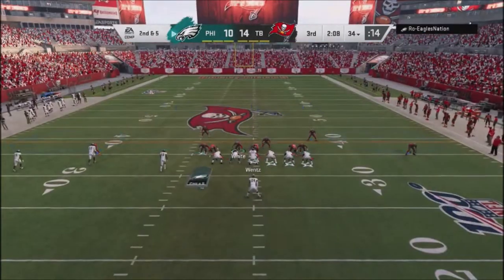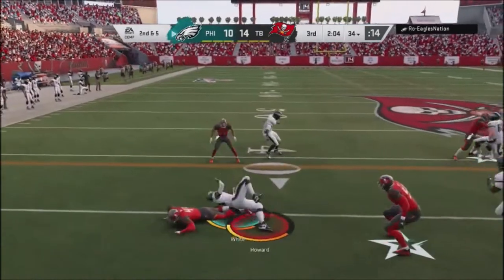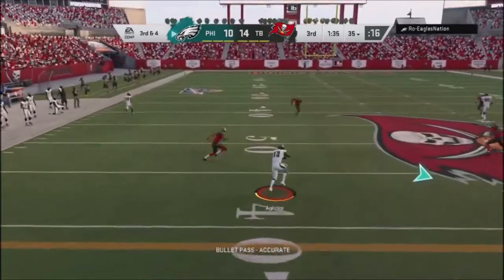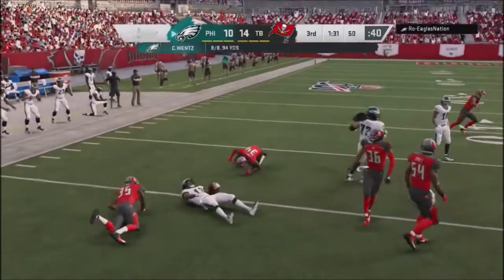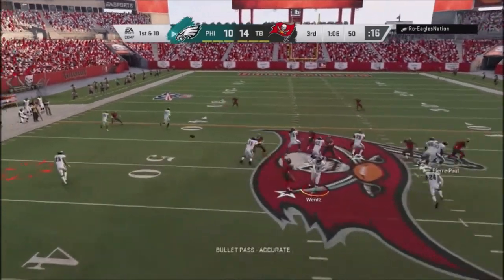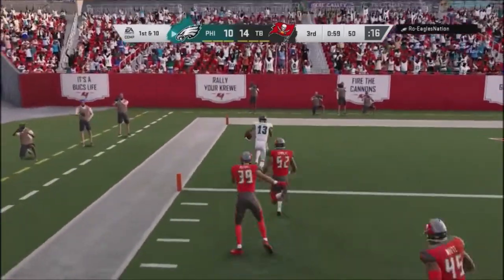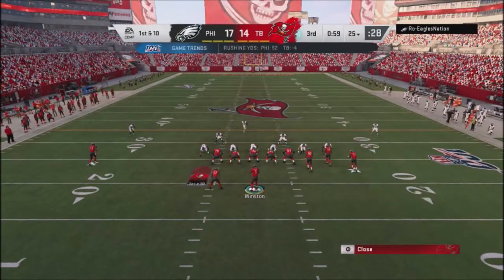He hits me with a nice little run play but I tackle him. He's back to this trip set and hits me with an angle route with the wide receiver — that's a really good route, perfect play for that coverage. I didn't get on the right person, he hits me with a bubble screen, gets perfect blocking, makes a nice move. I'm unable to tackle him and he takes it into the red zone, going up 17 to 14.